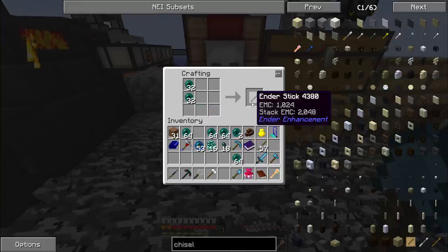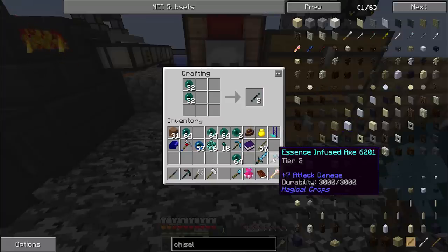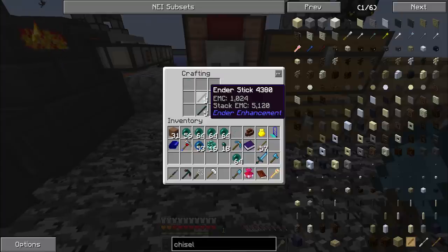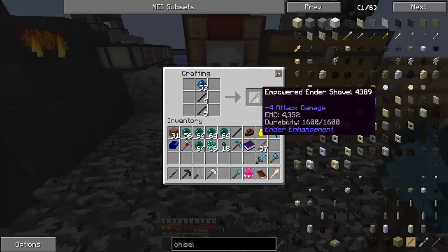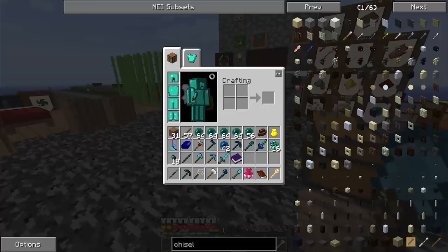Unfortunately, those require these Ender sticks to make. And I believe I need the hoe for that one as well. So that's nine Ender sticks that I'm going to need. I might already have some of those somewhere. Yep, it's the empowered Ender tools that you need. Boom, boom, boom, boom, boom, boom, boom, and boom. Okay, that's a whole lot of extra tools.